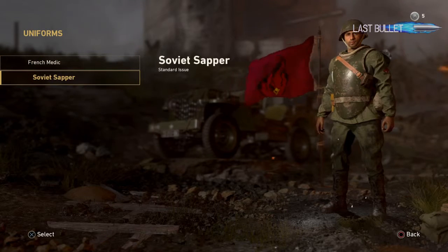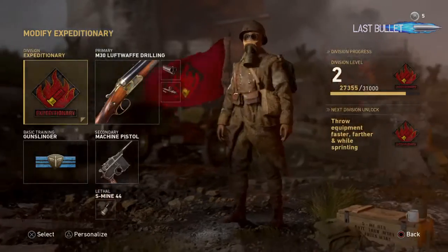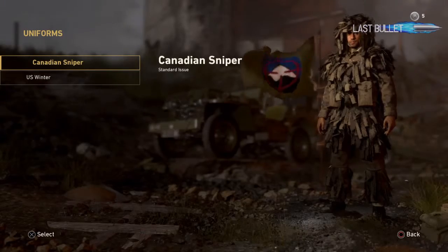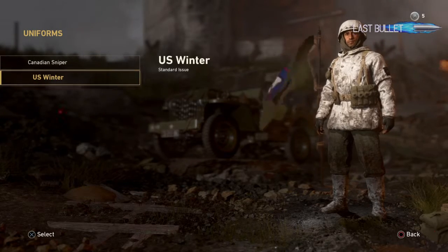We've also got a Soviet sapper which is a bit more armored. And then finally for the mountain class we've got a ghillie suit, which is pretty cool, and then the US winter uniform.